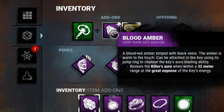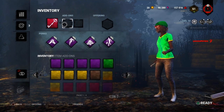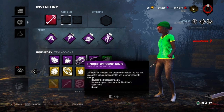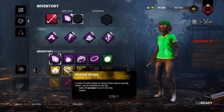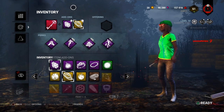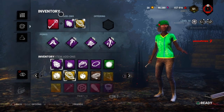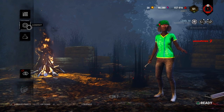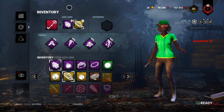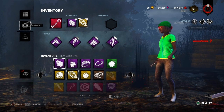The most important add-on is Blood Amber. What Blood Amber does is reveal the killer's aura within a 32 meter range, but it greatly expends the key's energy. For example, a pink key has 30 seconds of use. Add Prayer Beads and that's 45 seconds total — but with Blood Amber draining energy, you'll only be able to use it for about 20 seconds. Still, 20 seconds is enough to loop a killer, and even just activating the key for two seconds to locate the killer can help you escape or loop him even longer.